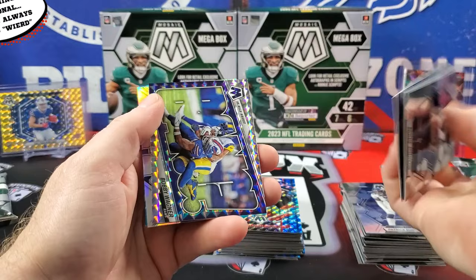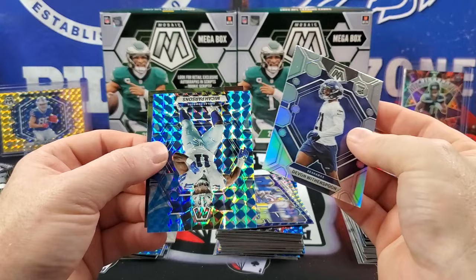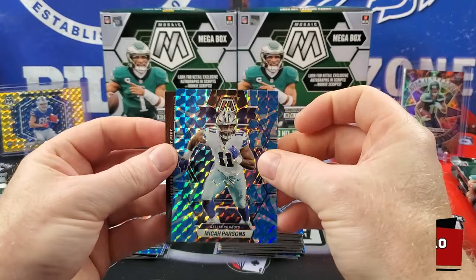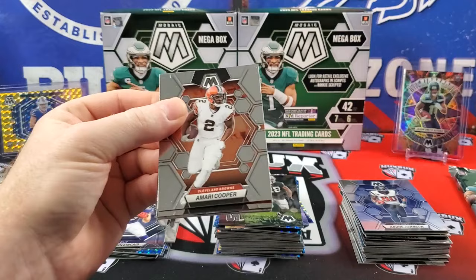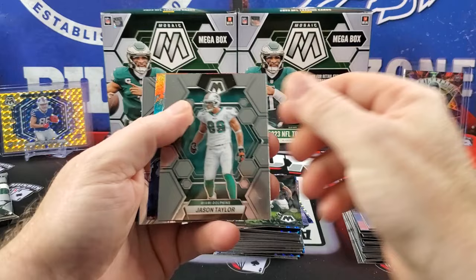Bobby Wagner on the blue — not numbered. Evan Witherspoon, Micah Parsons, and a Josh Jacobs Touchdown Masters. Three packs to go. As we all know, it only takes one card. Jason Taylor — oh, dude, we got a micro-mosaic! This is what I wanted to show you guys. That's a micro-mosaic — those are sweet cards.